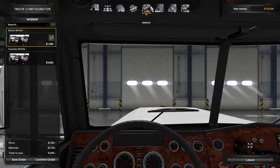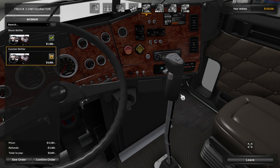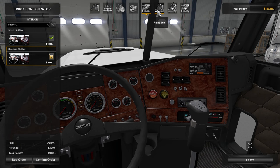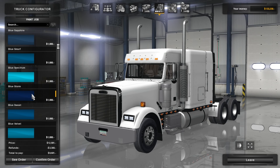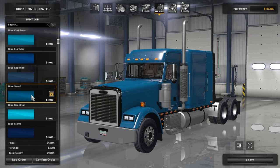Interior-wise, this is where it can get really cool. You can do a custom shifter for five grand and it brings it up — you can customize that shifter, which you'll see a little bit later. Let's go to the paint job. I was looking at a lot of the classic XLs actually on the road and I decided I want to go with a blue — like a galaxy blue.